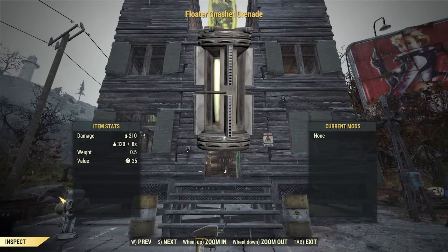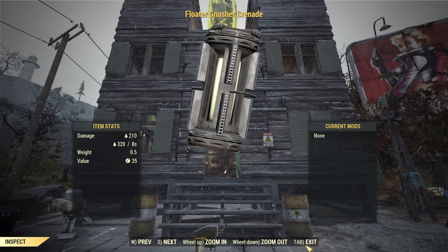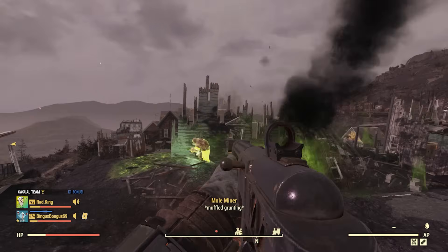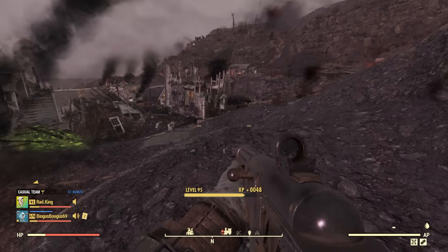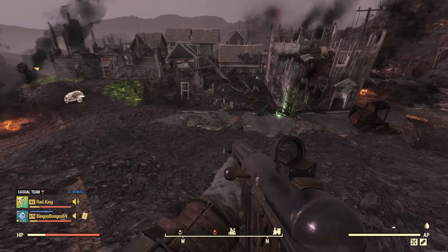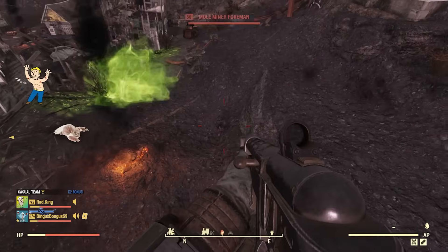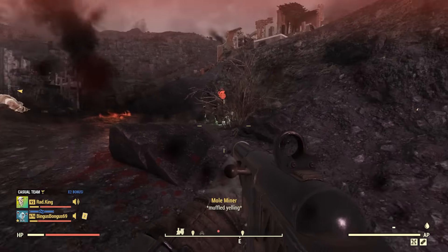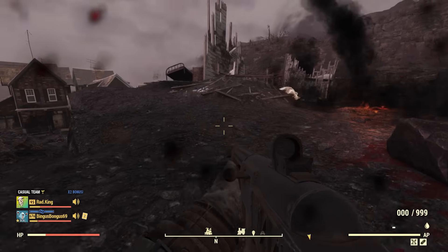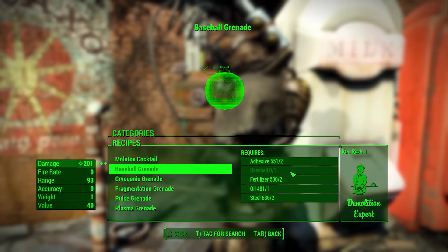The floater-gnasher grenade from Fallout 76 works very similarly to the toxic grenade in Brotherhood of Steel, sacrificing initial explosion damage for 8 seconds worth of acid damage on any targets near the point of detonation. The in-game representation is a hallucinogen canister we first saw in Fallout 4, with small clear windows letting us see the caustic green substance inside. The gnasher grenade is made just like the floater freezer grenade, just using a gnasher pus sack instead of a freezer one. The plan to build it can be bought from Mortimer, a Mr. Handy merchant at the raider-controlled crater settlement.